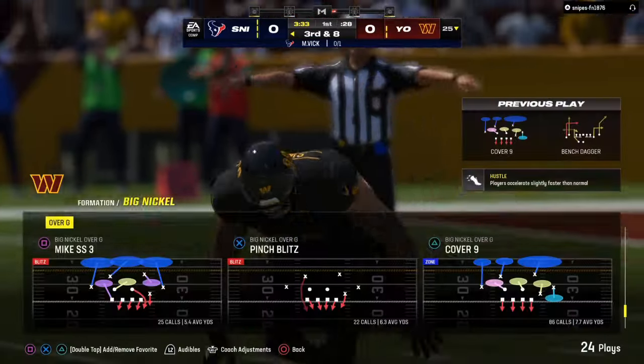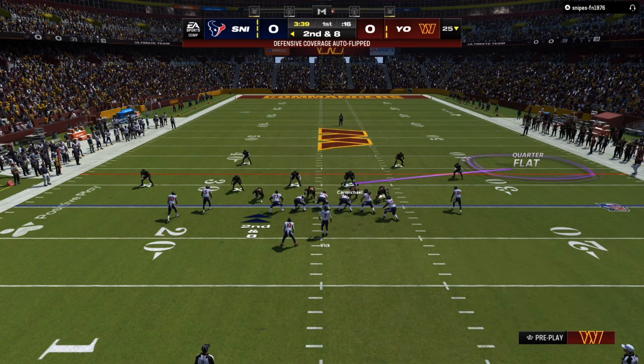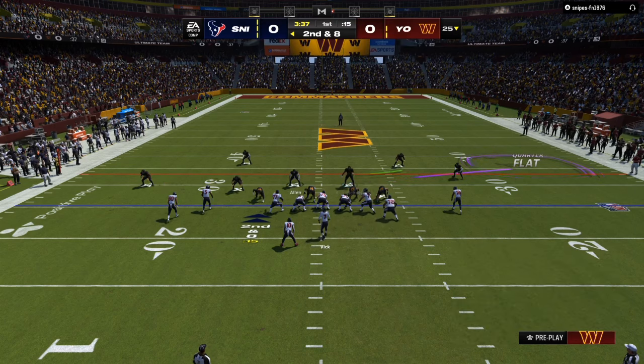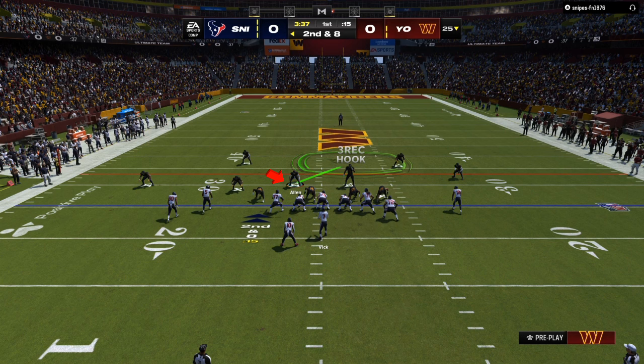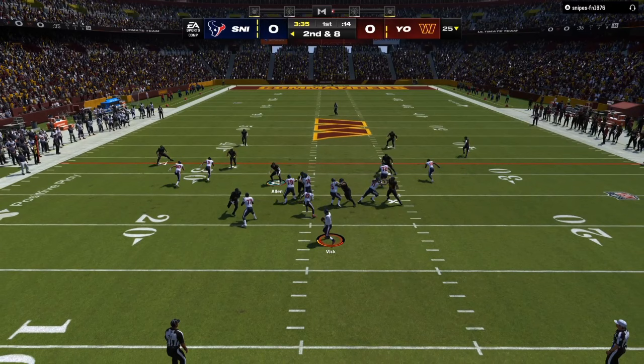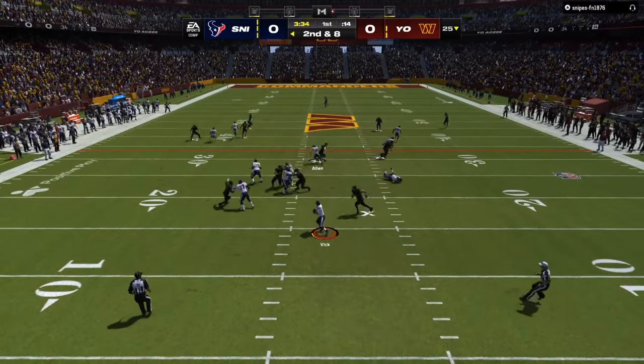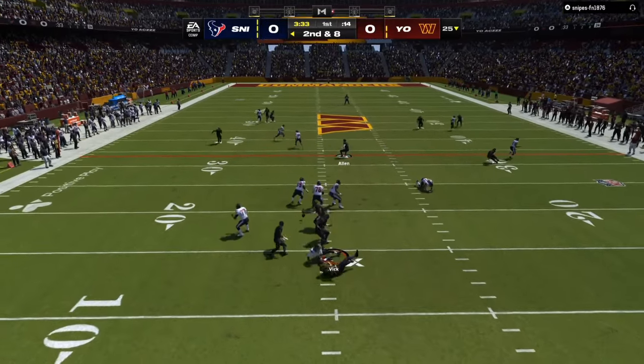The number one key is to make sure that your slot cornerback is on the strong side of the formation. As you can see, running back to the left, two receiving threats to the left — the slot corner is over there. Now, there's one play if you have a running back on the side with the tight end, and that is the flood. So if you see your opponent use the play flood, you already have the basic adjustments that you need from there.